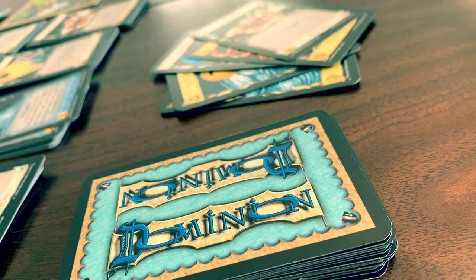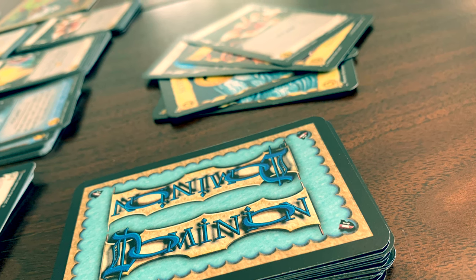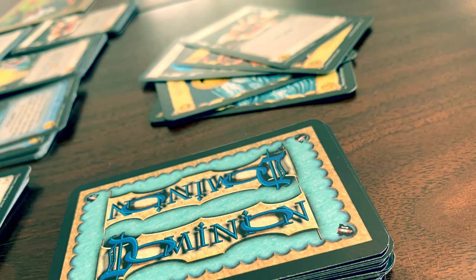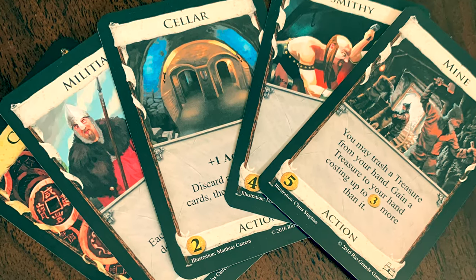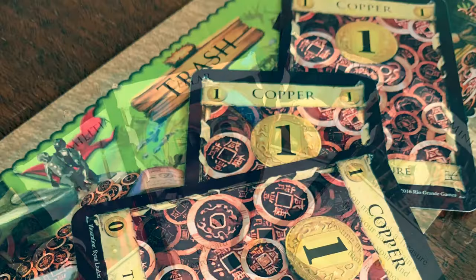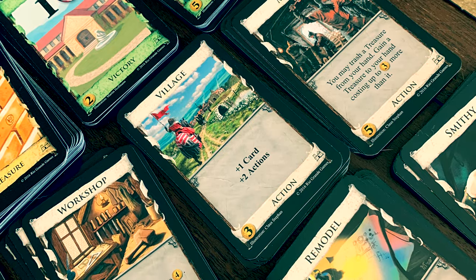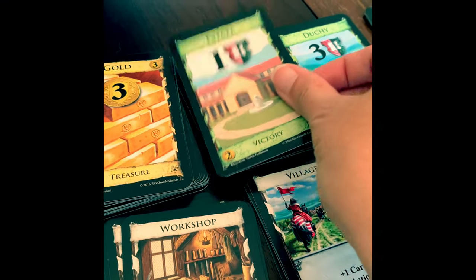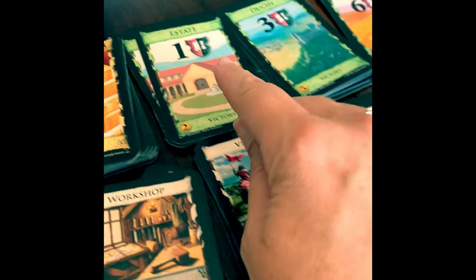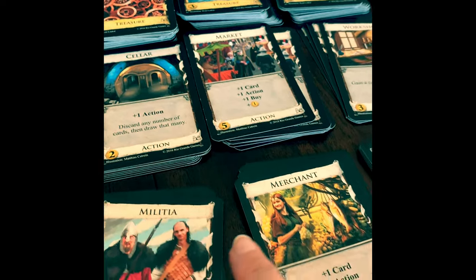As your deck gets bigger, it takes more time to cycle through it and see each card. This means your deck is more powerful with action cards and treasure; however, strangely it also gets weaker as you get victory points or a handful of only action cards. When is a good time to trash a card? When is a good time to buy victory points? Is it better to buy an estate and get one victory point, or is it better to spend your resources on something else? Do you need another action card? Are you better off just buying treasure this turn? You will find yourself asking all these questions each time.